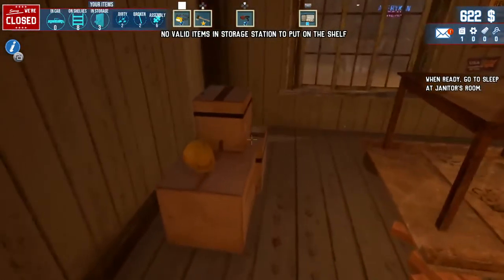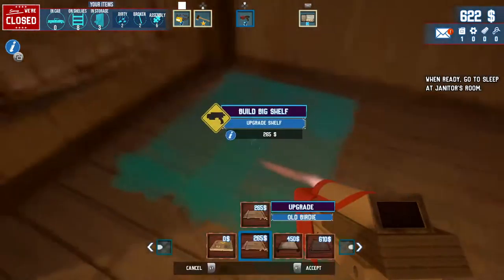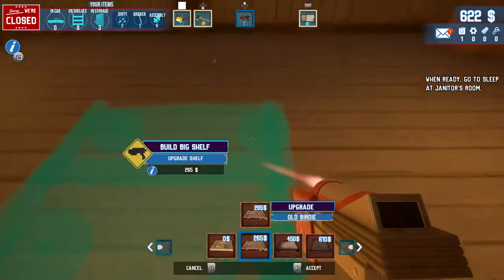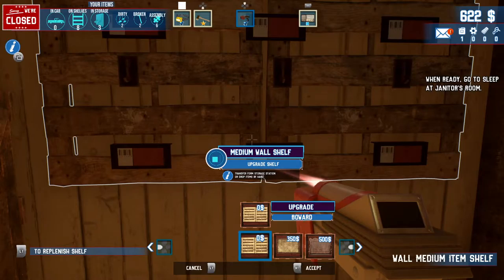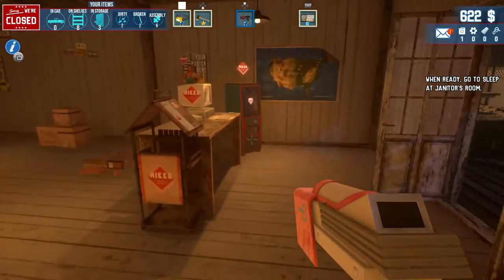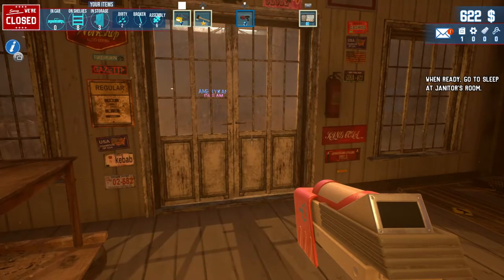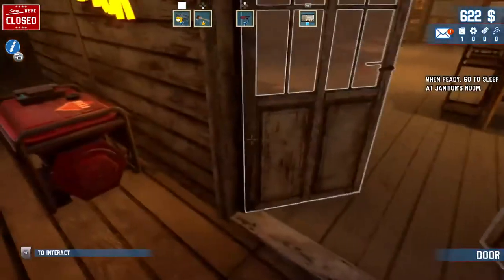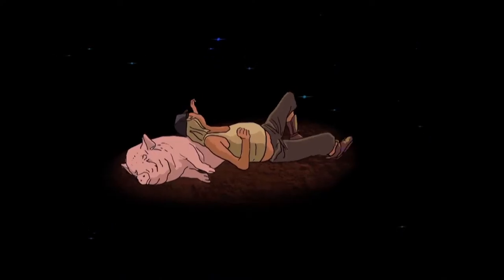We got a little bit more — 200 bucks to build some of these other placements. Most of it is just more floor units and wall units; there's a way to upgrade the shelf for cosmetics. I think it's mostly cosmetics so we won't mess with that. The biggest thing we could upgrade is going to be what's outside, and we're still short on money for that. I think our best bet is to repair the workstation, which is about 800 shekels.